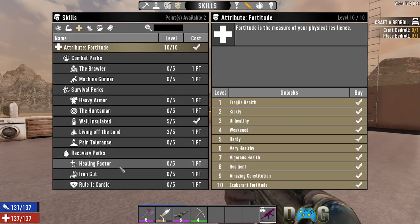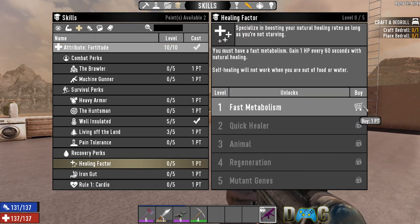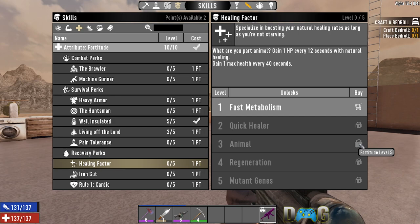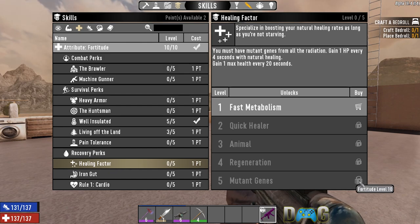There's also a perk related to first aid: the Healing Factor perk under your Fortitude attribute. Level 1: gain 1 HP every 60 seconds. Level 2: gain 1 HP every 20 seconds. Level 3: gain 1 HP every 12 seconds and 1 max health every 40 seconds. Level 4: gain 1 HP every 6 seconds and 1 max health every 30 seconds. Level 5: gain 1 HP every 4 seconds and 1 max health every 20 seconds.